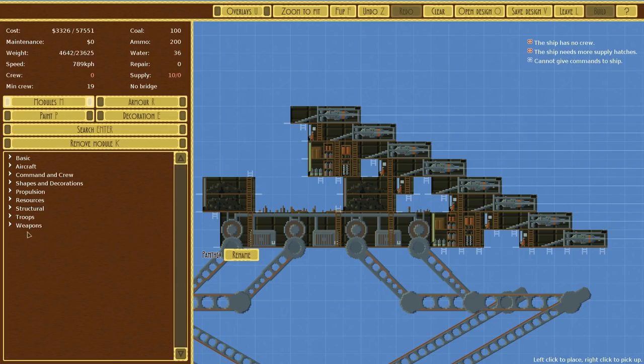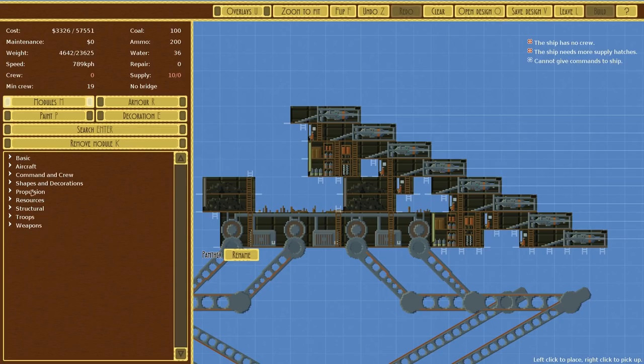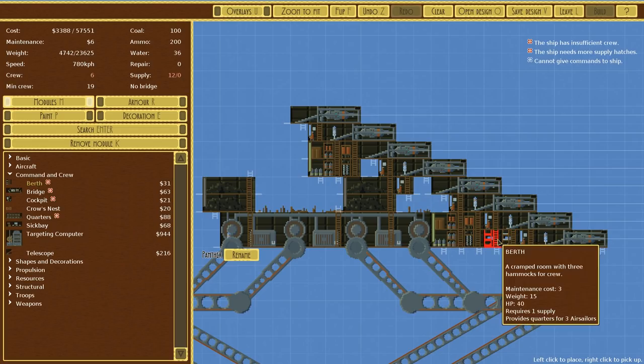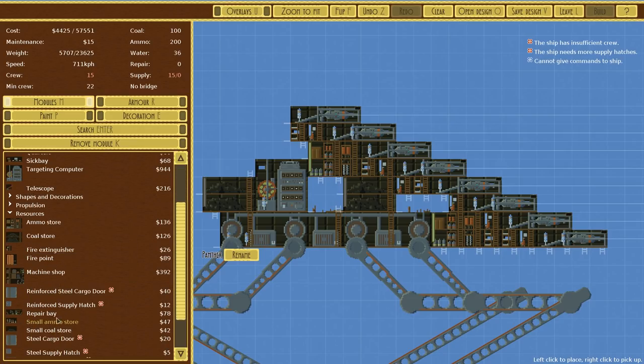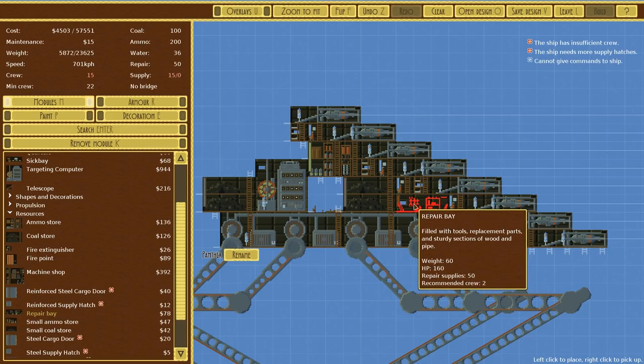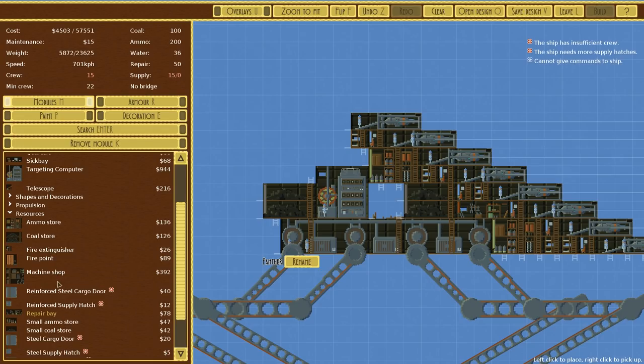Time to start squeezing in some bunks. I think it's going to be a bit less explosion-proof. We'll fit in a machine parts thing over there. A targeting computer will go over here, because the boost from that is great. That is useful stuff. And we'll go to resources and put in a repair bay over here, so that stuff can get fixed if it's damaged but not destroyed. Very helpful.